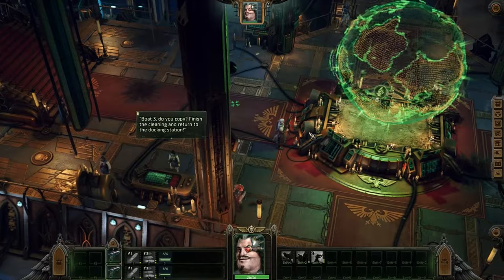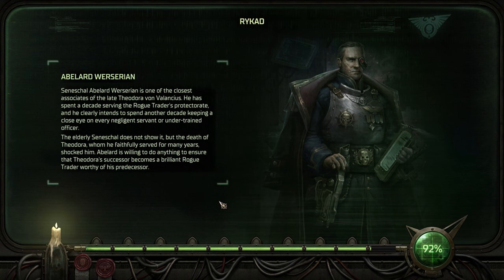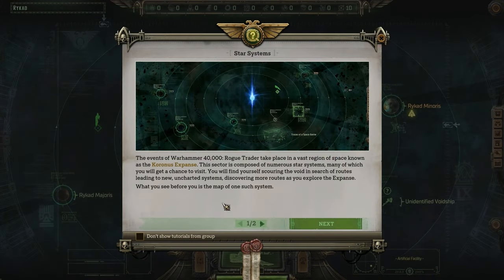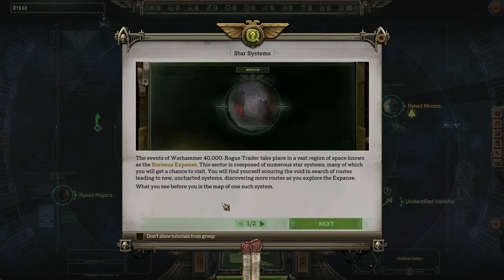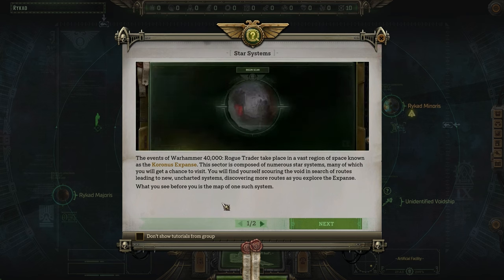I think we just need to activate this map. There we go. The events of Warhammer 40k Rogue Trader take place in the vast region of space known as the Koronos Expanse. This sector is composed of numerous star systems, many of which you will get a chance to visit.